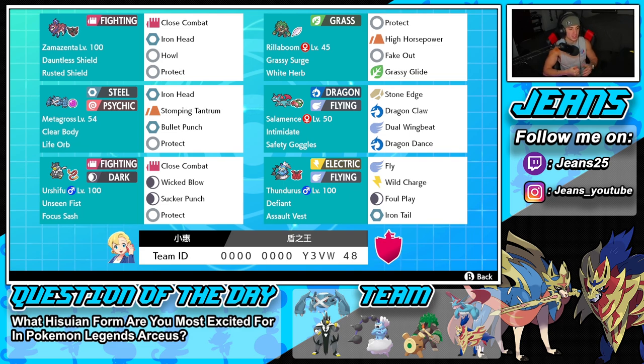Urshifu is holding the Focus Sash with Unseen Fist so it can hit through protection. The Focus Sash is definitely the best item for Urshifu — it gives it extra chances to stay in battle. Its moveset is Close Combat for STAB Fighting, Wicked Blow for STAB Dark, Sucker Punch for priority, and Protect.